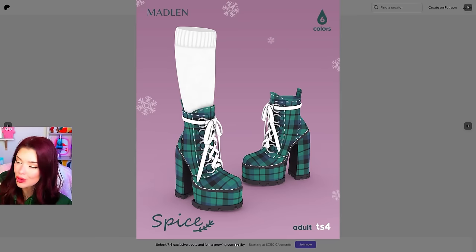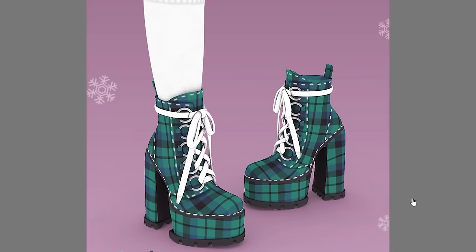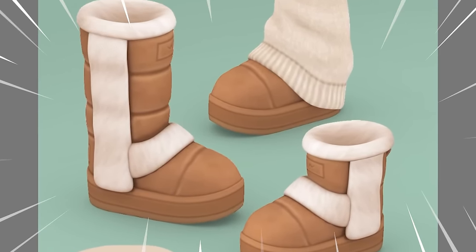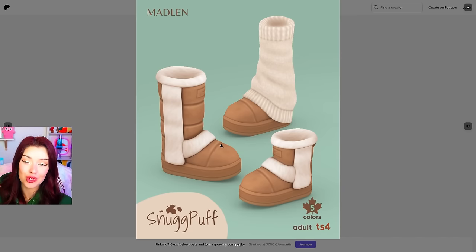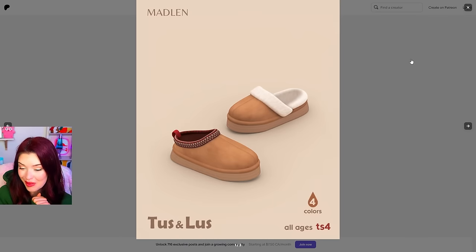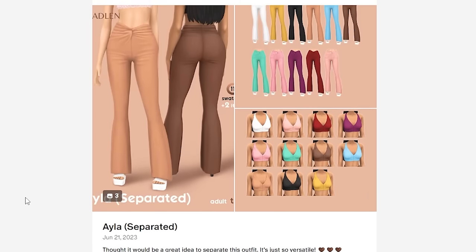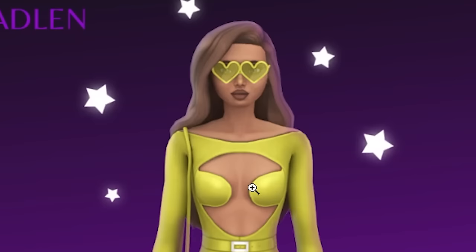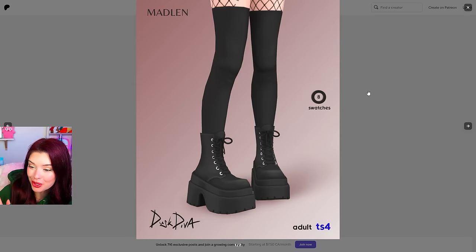Also these boots are calling my name — they come with or without the sock. And I'm also looking at this UGG inspired boot collection. They come in short versions, there's a tall version, there's one with a sock, and there are different swatches too. Oh they even have the UGG slippers. I feel like this set could turn out really nice in game, I'm gonna try it. I need this dress with those glasses and these diva boots — like they look chunky.